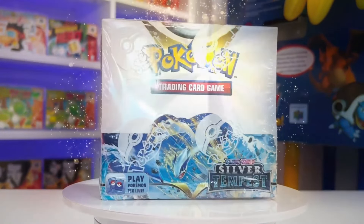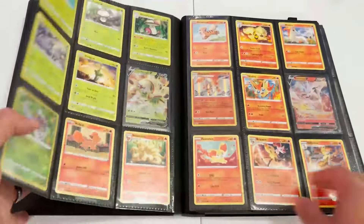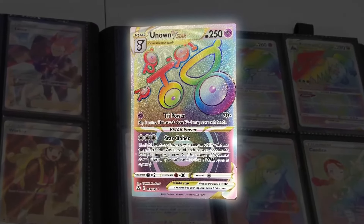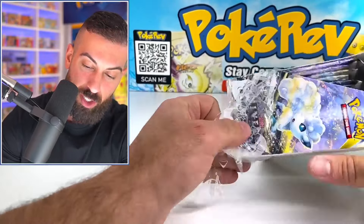This is the only god box of Silver Tempest in the world, and inside this box every single pack is going to have an ultra rare or better. We could really use some good pulls from this box because I attempted to pull every single card from this set. I streamed for 12 hours straight attempting to fill up my entire binder, but there was one card I could not pull — the rainbow Unknown V-Star. Let's crack open our one-of-a-kind Silver Tempest god box. This is gonna be a crazy one.